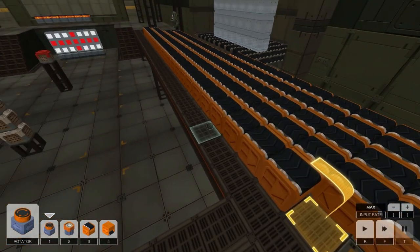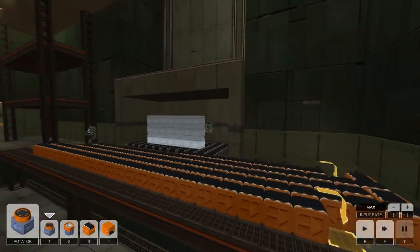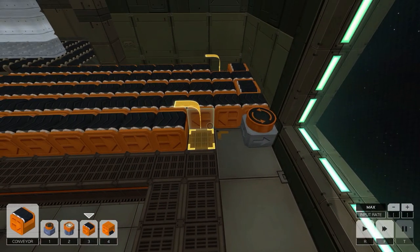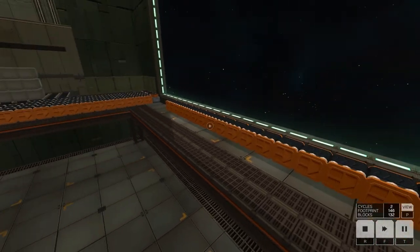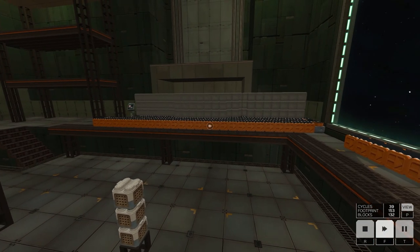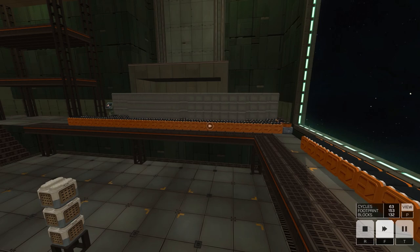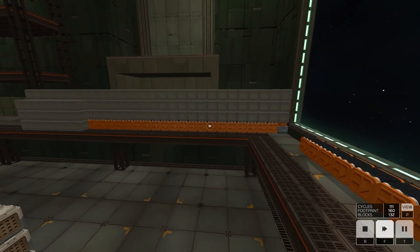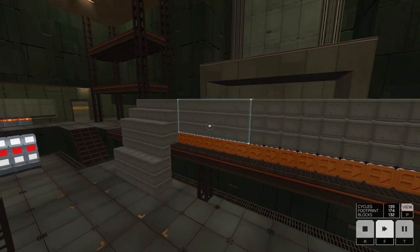This challenge is actually really easy because all we have to do is run a bunch of conveyors and pass the block by the painters — we don't even have to do any assembling. We're literally just painting. This is going to be very painful to test; we can fast forward. How many cycles are we even at? Are we even at 100? Oh my goodness. Okay, this is going well.